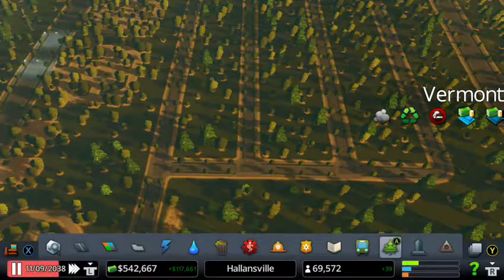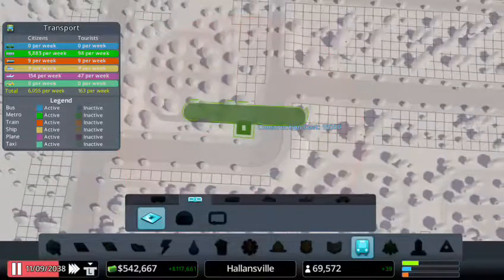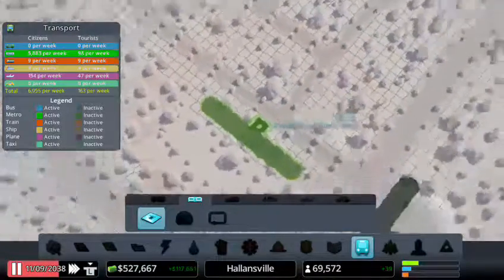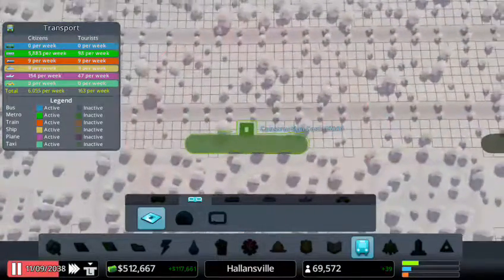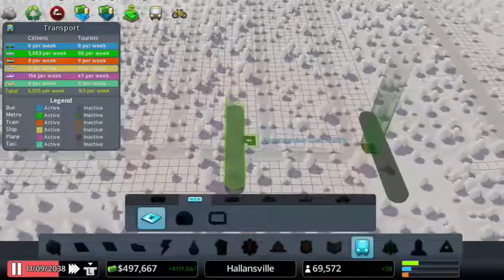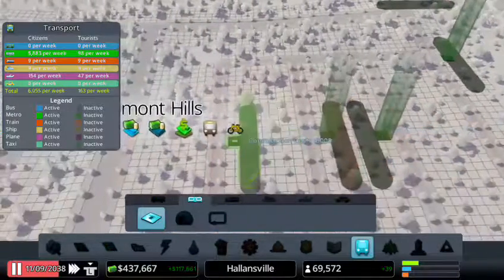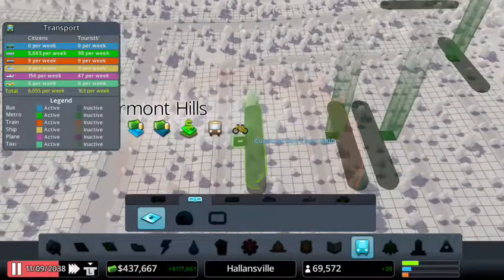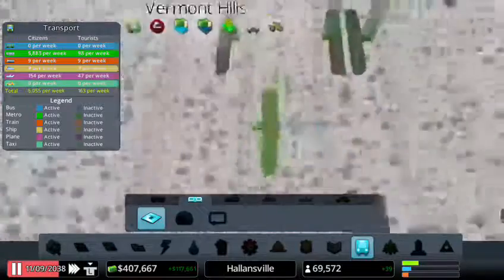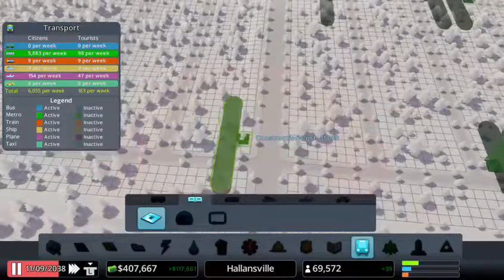Nice! We can actually start putting down some metro stations over here. Let's put one right over there, then one over here, then one all the way to the end over there. Let's do the same thing on this side — perfect. Now we can put one on this side as well, and also one over there. It's actually going great — better than I was expecting.